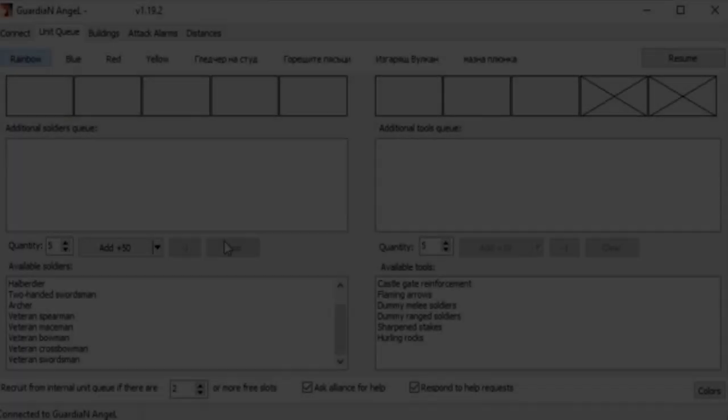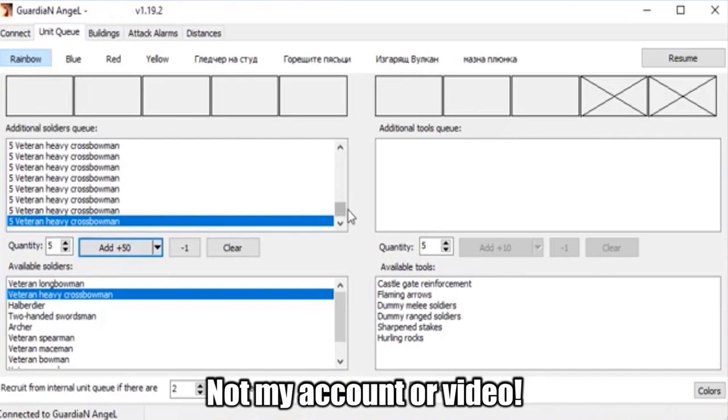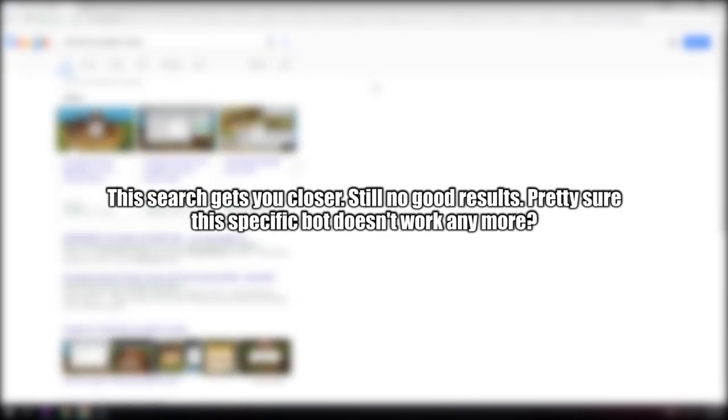I was actually offered a copy of Melodora, which is one of the more popular scripts, by somebody very close to Good Game Studios. It's possible they were just trying to bait me, but I never found out because I turned it down. If you perform a Google search for Melodora, you're not going to get any relevant results. To get a copy of the script, you'd need to know somebody in the game who is using it and who trusts you enough to share it. If you were actively looking for somebody to share the bot with you, you would probably get reported to Good Game Studios and banned. Even if you managed to get a copy of the bot, you could very well be automatically detected using it, and once again, banned.